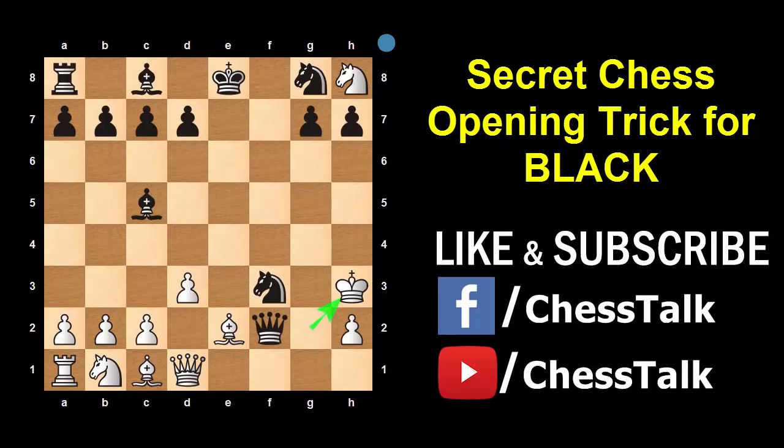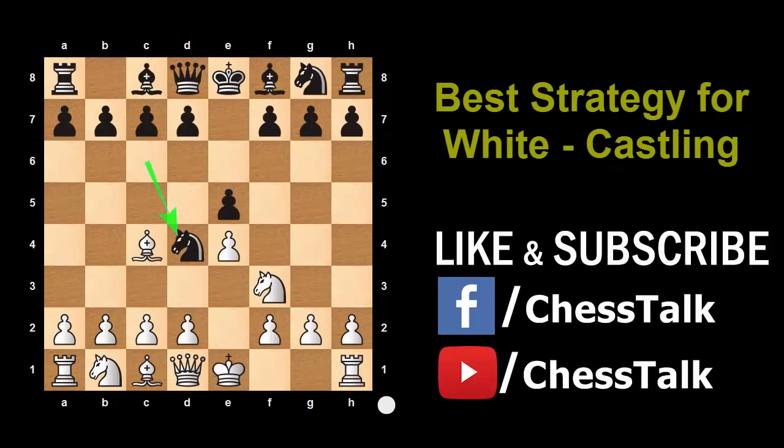That's awesome, right? So that's how this Gambit works. Now the most important question: how do you save yourself from this trap? The best way to counter this is to play the correct move. When Black plays Knight to d4, White should castle. This makes it a really good position for White because his King is now safe, his piece development is better, and he has better control of the center. So that was all about the Blackburn Shilling Gambit.